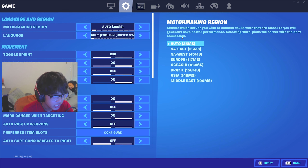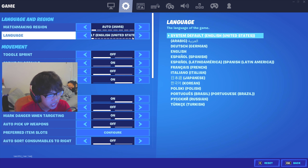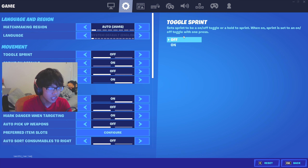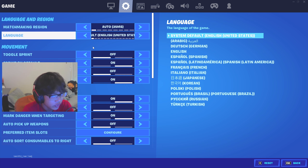For matchmaking, you want it on the lowest ping. If you just hover over this you can see on the right where the lowest options are — east and west. Just pick the lowest one because lower ping equals less delay in your mouse, and you can build better, shoot better. It's a lot better for your game.